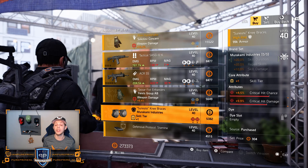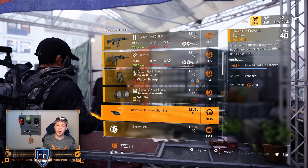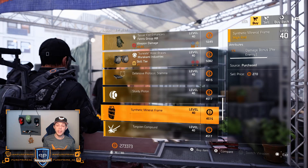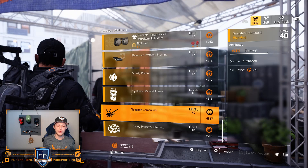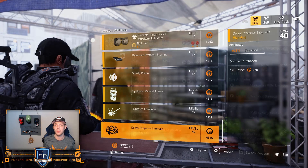Murakami knee pads: 4.5% critical hit chance and 9.9% critical hit damage — this could be nice if you want to combine this with some stats in your skill build. Mods: 8.2% blind/deaf resistance, 4.1% damage for your mine, 1% damage bonus per enemy for your shield, 5.8% damage for your firefly, and 5.5% duration for your decoy. That's pretty much it for the theater.